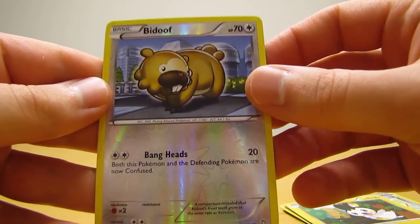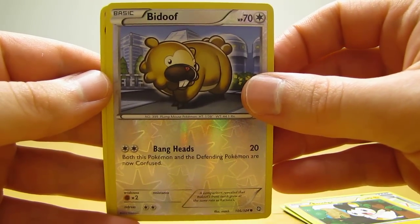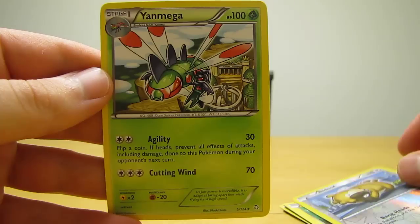Bidoof reverse hollow, which is just a common. And the rare in the pack is a Yanmega.